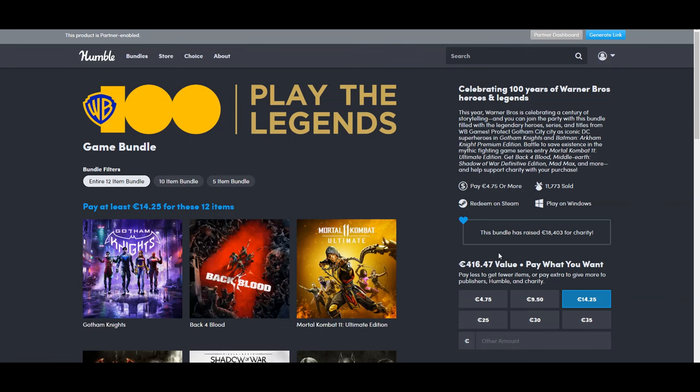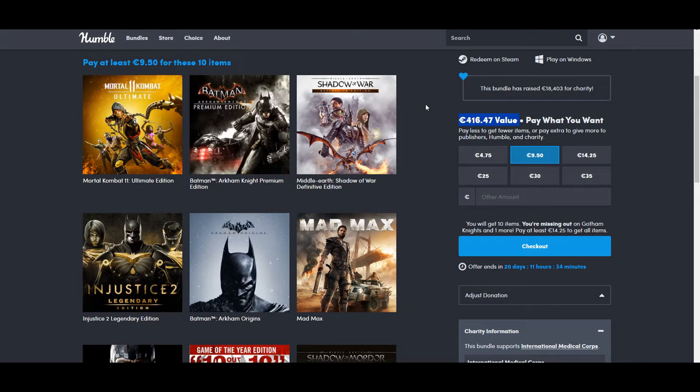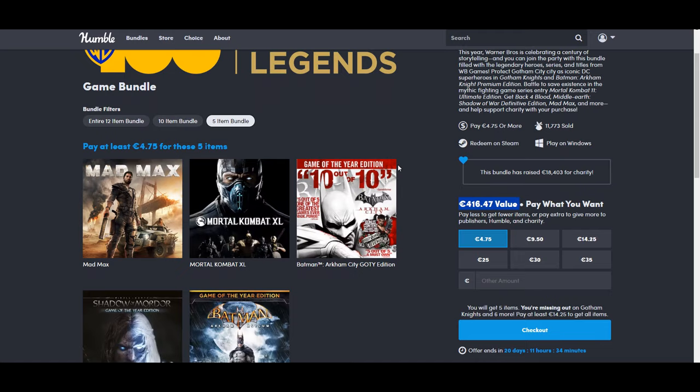Hi, my name is ColdBeer and I have an incredible Steam Games Humble Bundle for you. It has three versions: 12 games for 14 euros, 10 games for 10 euros, or 5 games for about 5 euros. In my opinion, the 10 games for 10 euros pack is the best. You will see why just in a few minutes. And now let's explore the games one by one.